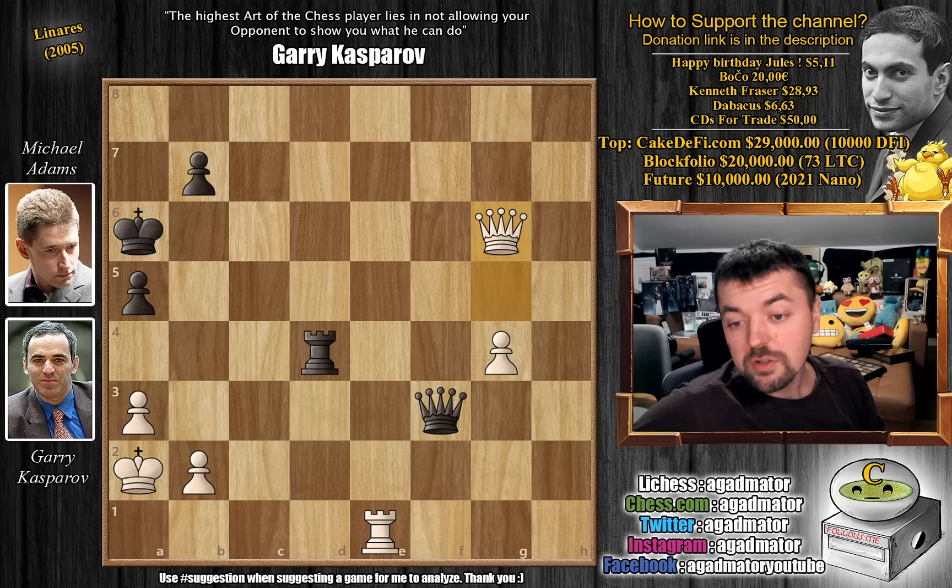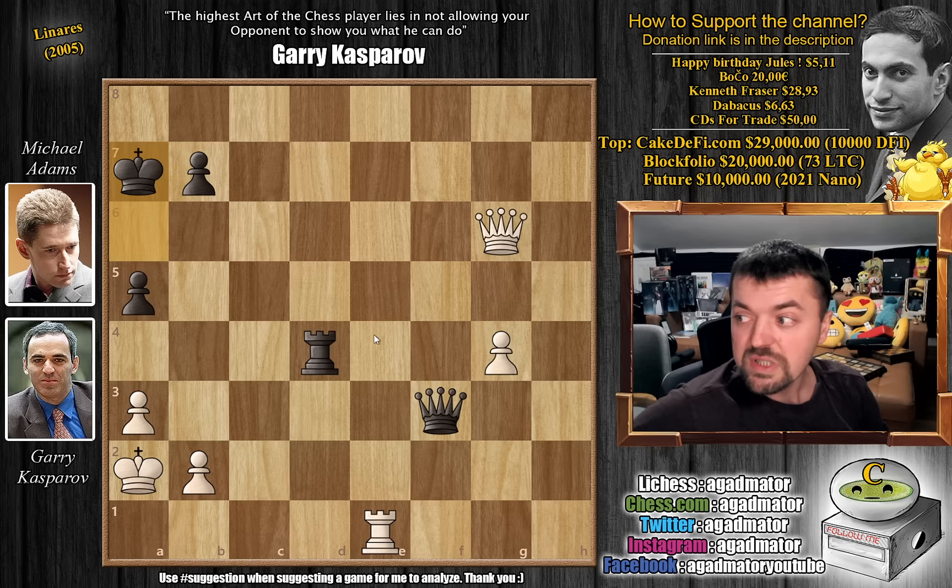However, after queen to g6 check, Adams played king to a7, which appears to be even more safe. But the problem is the position is completely winning for Kasparov now, though it's not easy to spot why. Feel free to pause the video and try to find the only idea that wins the game for Kasparov while I give you a couple of seconds.